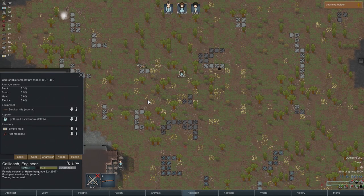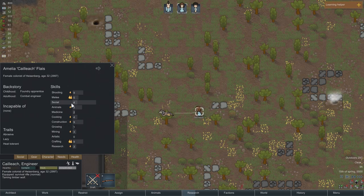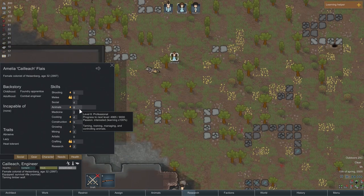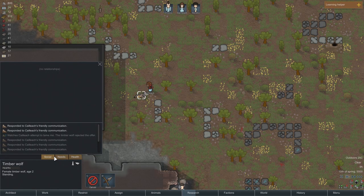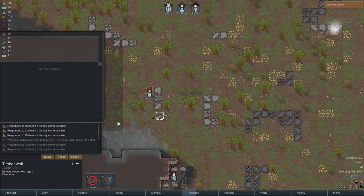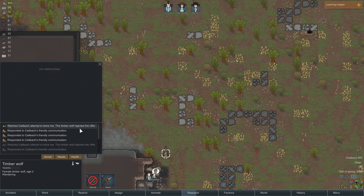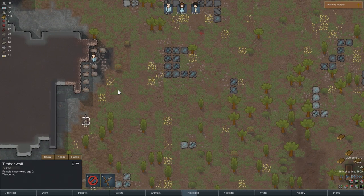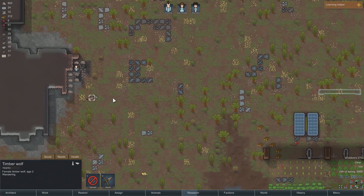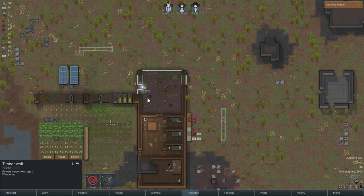Let's keep an eye on her taming and her animal skill. Responding to friendly communication, giving him some food — this is good. Probably going to get rejected for a while. Tame chance failed, but I think that said 5%, which is better than the 2.5% we started at. The chances go up every time we try, so I'm fine with that.